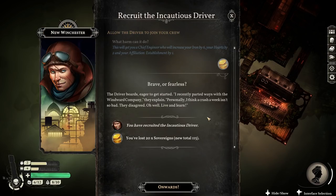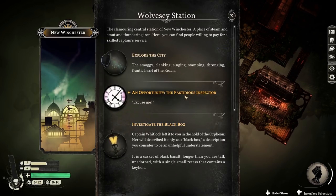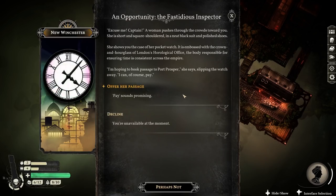'I recently parted ways with the Windward Company. Personally, I think a crash a week isn't so bad. They disagreed. Oh well. Live and learn.' We should also follow up this opportunity with a fastidious inspector. 'I'm hoping to book passage to Port Prosper,' she says. 'I can, of course, pay.' We'll do that.